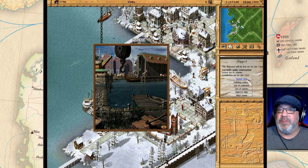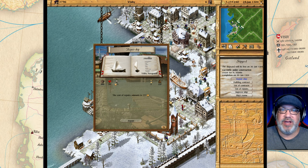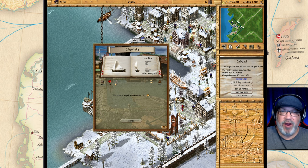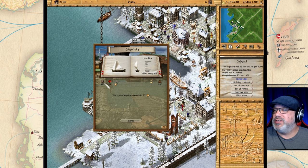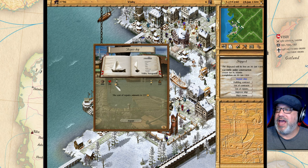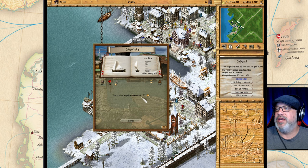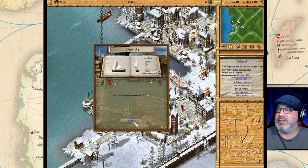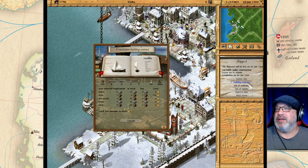The first thing we can do is repair a ship. The ship that can be repaired has to be in the harbor and it has to be idle — it's either a ship or a convoy. Here are the details: it has a cargo space of 190, health down to 95 from 100, five people on board, and a captain (that's what the star means). It's going to take one day to repair and cost 237 gold, so we're going to repair this.